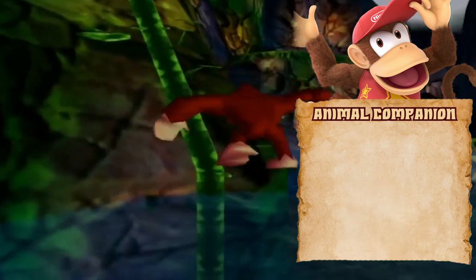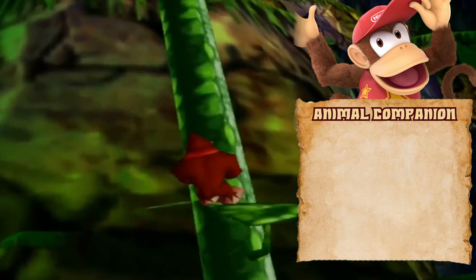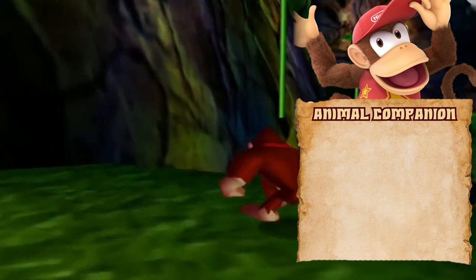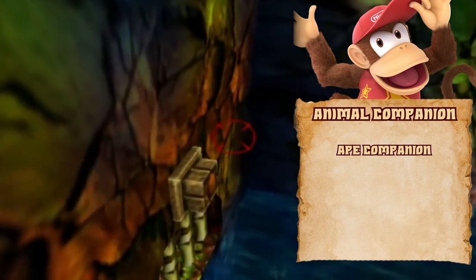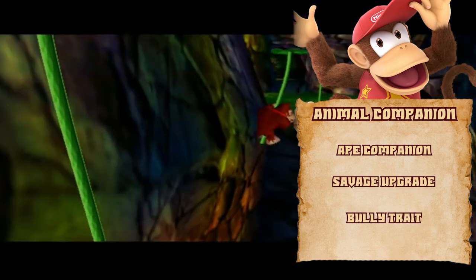As a ranger, we picked up feats to gain an animal companion, because we're getting our big boy Donkey Kong in here to help. He'll be a tough physical fighter who can intimidate foes to protect his little buddy. Animal companions are pretty straightforward once you pick what you want. Donkey Kong is an ape animal companion — this should be obvious — who will upgrade to savage with the bully trait when we get the chance.